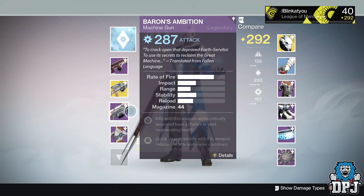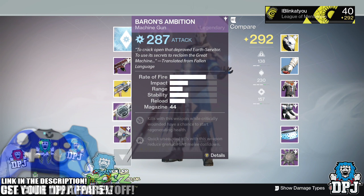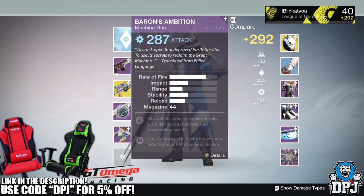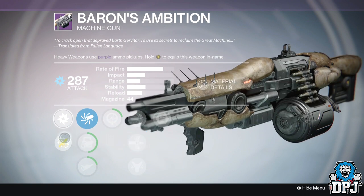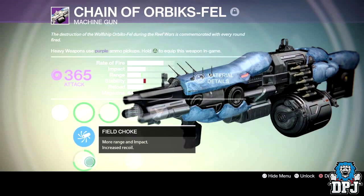What's going on guys, it's your boy DPJ here today with another Destiny video. In today's video we're going to be taking a look at this monster of a machine gun, the Baron's Ambition. Looking at it, you can see it looks a lot like another weapon you may be familiar with — yes, that Fallen-themed Prison of Elders heavy machine gun, the Chain of Worbis's Fell, which to be honest was not a bad machine gun whatsoever.